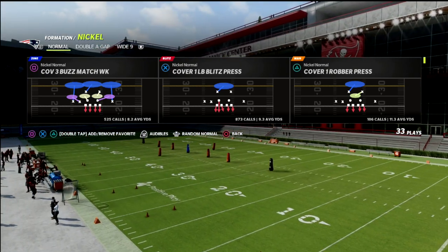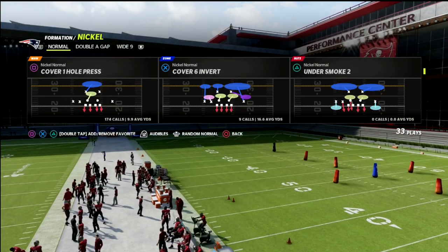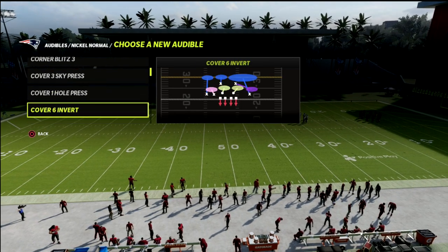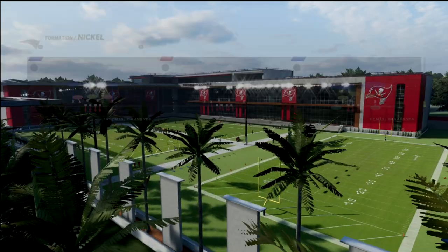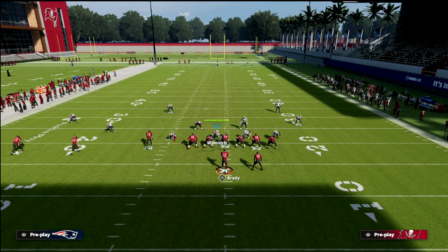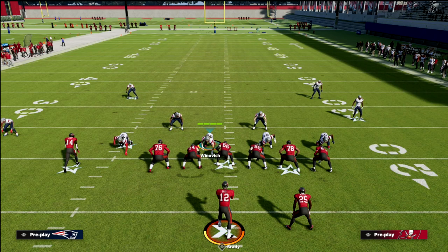I'm running the San Francisco defense today, and we're talking specifically about Cover 4 Palms, which is my favorite match defense in Madden — specifically for trips-type sets, because you get a special check. To illustrate this, I'm going to show you Cover 4 Quarters as a comparison, and it's pretty simple in terms of how it defends trip sets.